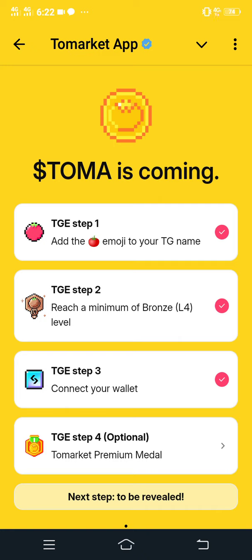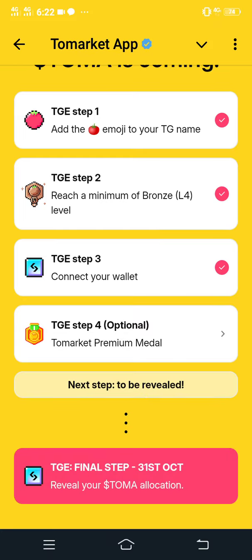As you can see, all these criteria have been met except this new one that has been added, which is TGE Step 4. It is the To Market Premium Medal. This is the fourth criteria, and it has to be completed — that red tick has to be added at the extreme end in order to qualify.